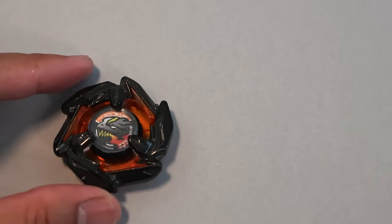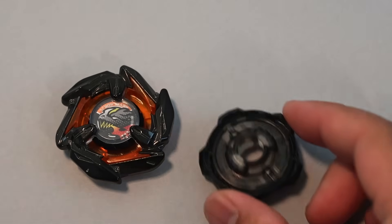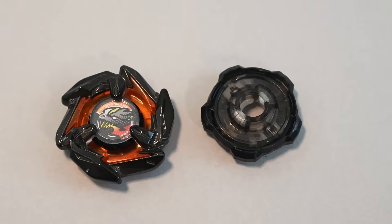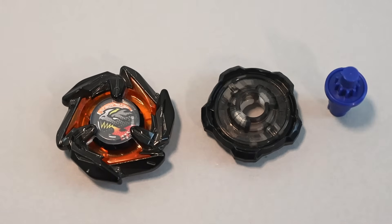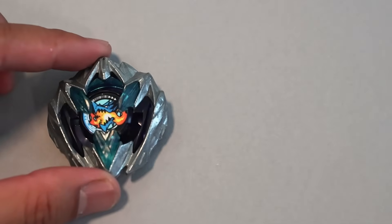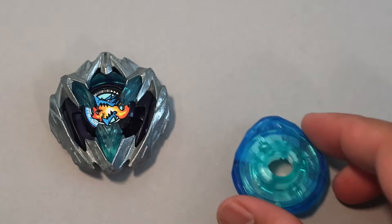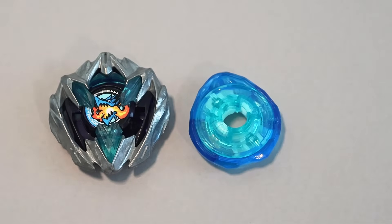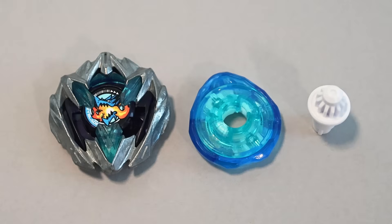At seventh, Dran Dagger 560 Rush with 2 points per win — arguably the best Dran Dagger combo aside from the point build. For a brief moment in 2024, this was the go-to attack type until Phoenix Wing and Dran Buster became the staple. At number 6, Dran Buster 160 Taper with 2 points per win. The 10th through 6th spots are all tied at 2 points per win, so you can't really go wrong with any of them.